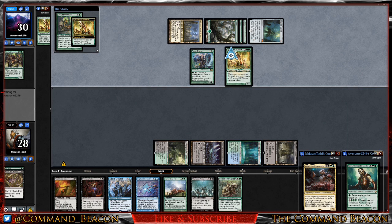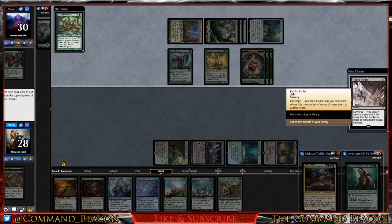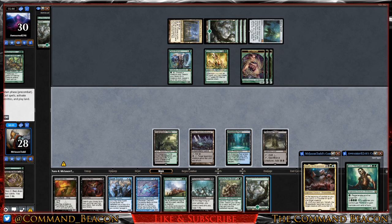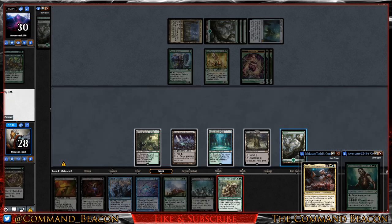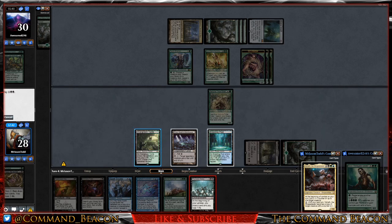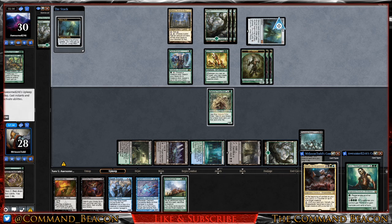Opponent also plays Gilt-Leaf Ambush — they're definitely trying to go wide with Elf tokens here. Our opponent chooses not to attack. We draw into a Forest. Let's go ahead and sacrifice Sakura-Tribe Elder to grab a land.